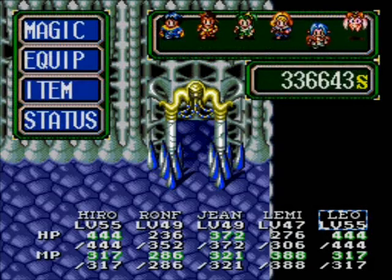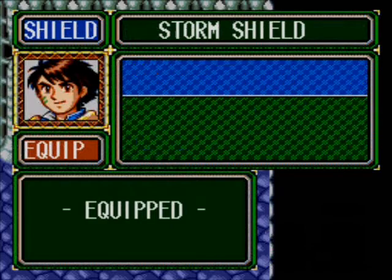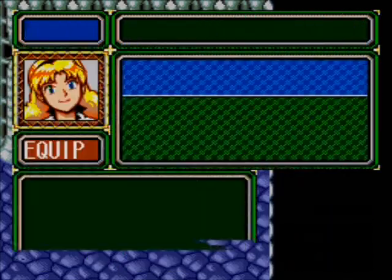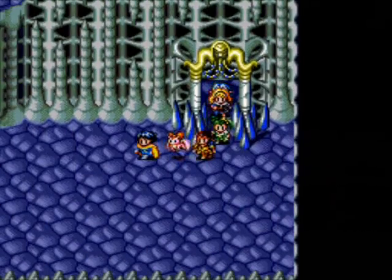Hello everybody, this is Sarah1983 and welcome back. From the last video I did put the Storm Shield on Hiro, and I gave the Flaming Shield to Leo and I gave Lamina the Immortal Wrap and I dropped her Flame Robe. So let's continue on here.